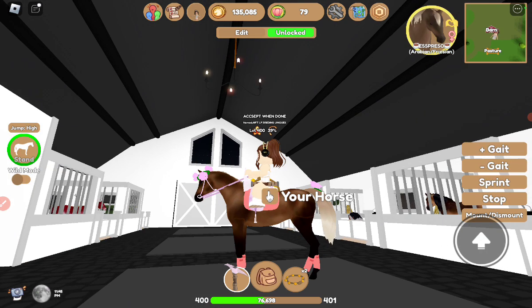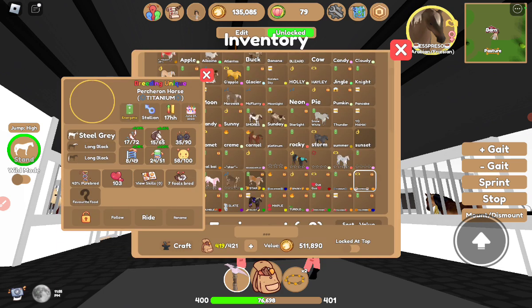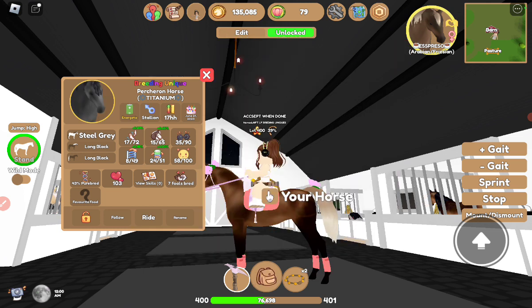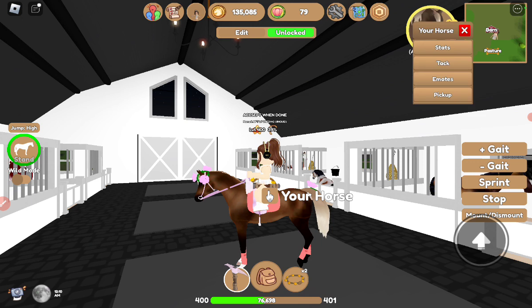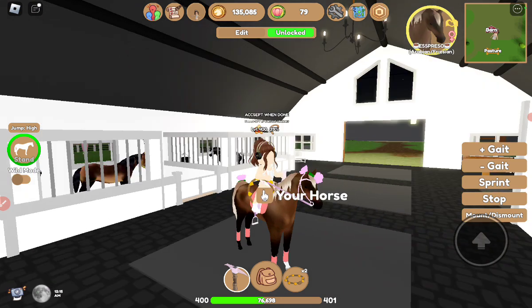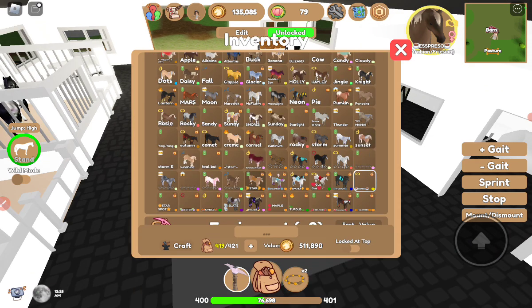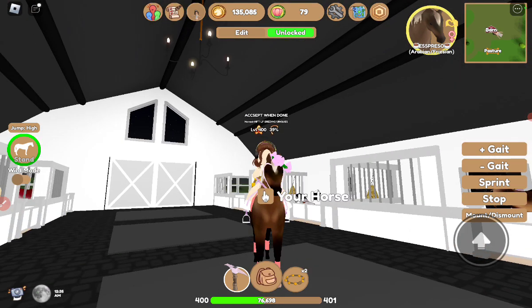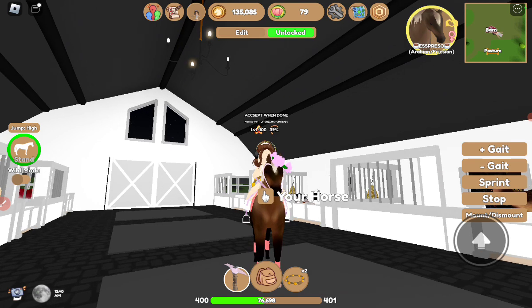Next is Espresso — she is a chocolate palomino Arabian and her theme is kind of like flowers and cute, just very cute. And then that's it! Bye, I'll see you in the next video. Hope you have a good day, and please subscribe, like, and comment if you liked it. Bye!